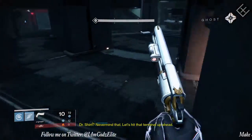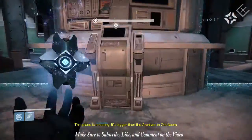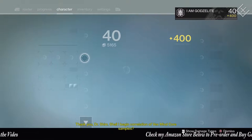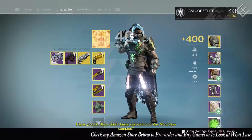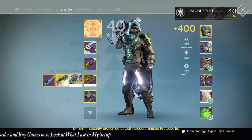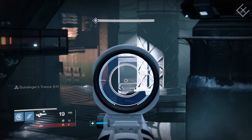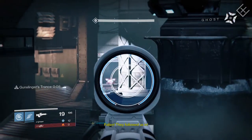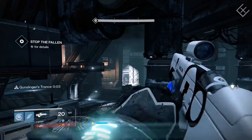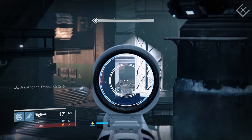Security clearance code — Dr. Shim. Never mind, let's hit that terminal up ahead. I want to know who the Shim person is. It's bigger than the archives in old Akron. You're welcome. Shall I begin correlation of Vex mind core samples? So polite. Well, let's see what they've got. Dr. Shim — security breach detected. Dr. Shim.